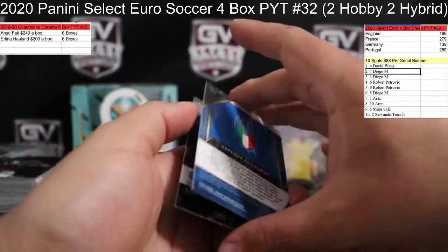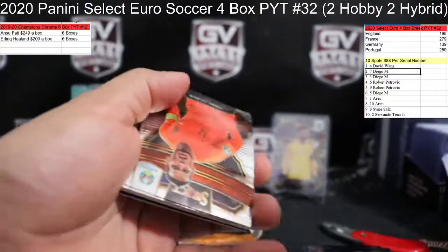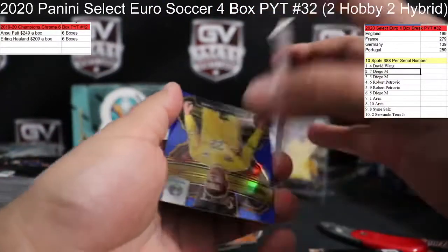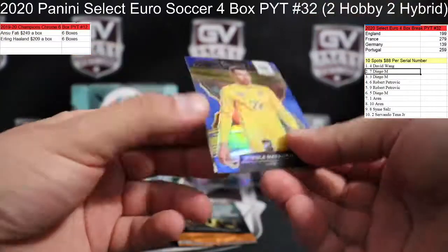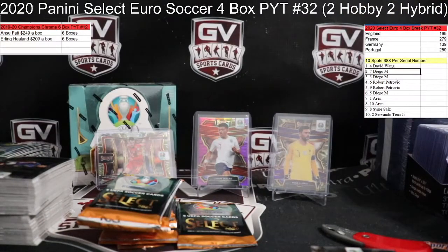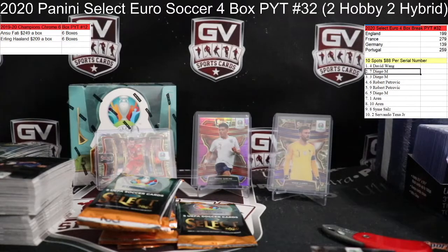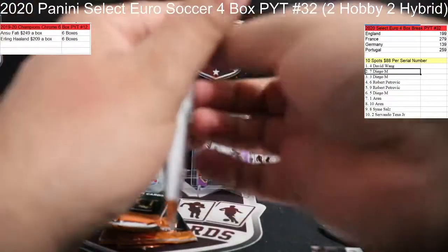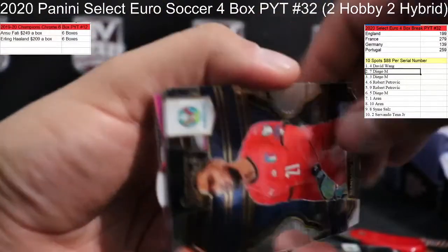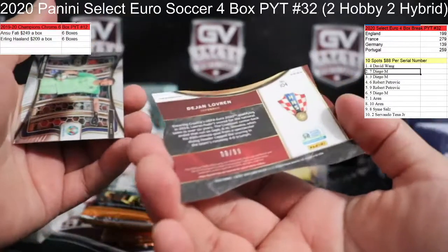Next up we got Pellegrini for Italy. Those ten boxes are pretty nice. Nasri Chadli for Belgium, Matvienko for Ukraine, 207 of 225. I think the last ten box we hit a purple Mbappe — so purple Mbappe and a purple Sancho from this case. We got Dejan Lovren for Croatia, 8 of 99.